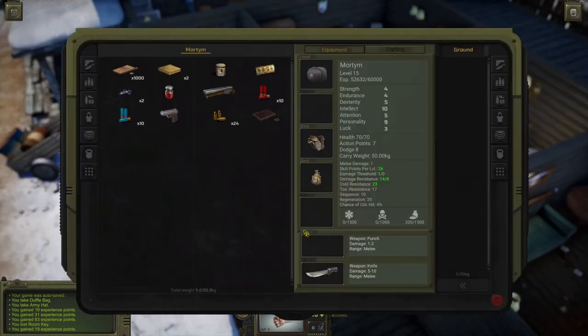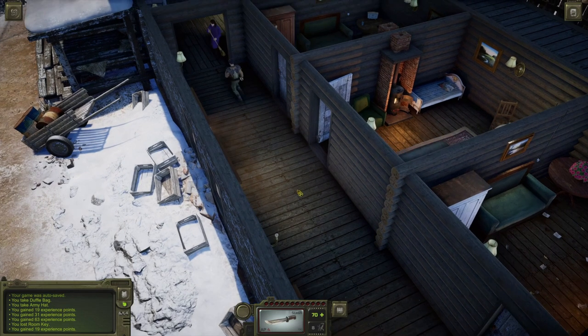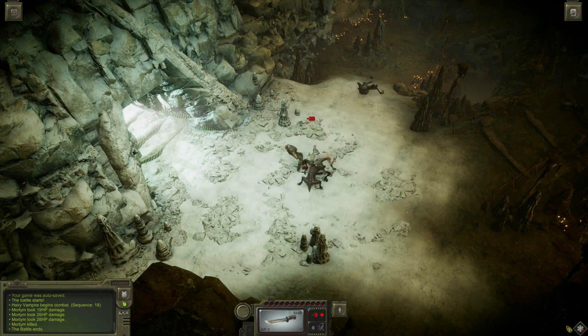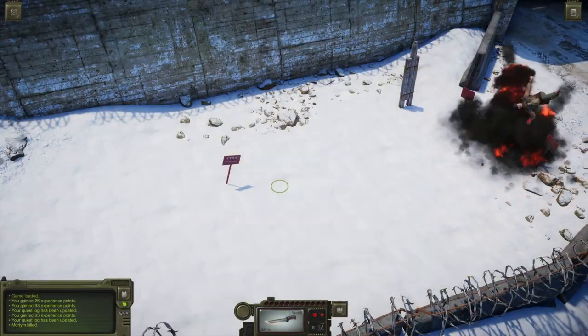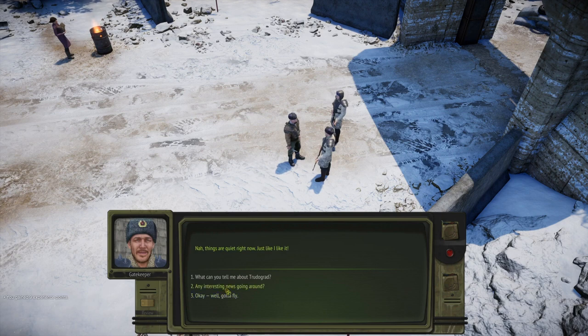Start a new game with a new character or continue playing as your Atom RPG character. Explore a vast open world containing 40+ hours of gameplay across 45+ populated locations — from a snowy post-apocalyptic megapolis and its outskirts to secret Soviet military bunkers, a large pirate tanker in a frozen sea and a mysterious island. Visit 30+ combat-only locations, meet 300+ characters each with a unique portrait and branching dialogue, complete 200+ quests most with multiple solutions. Arm yourself with 100+ weapons with 75+ weapon mods, and protect yourself using three unique powered Soviet-style exoskeleton armor suits with 20+ customization options.